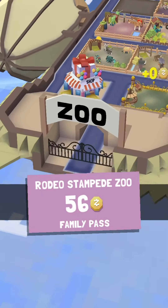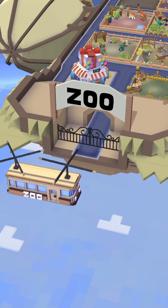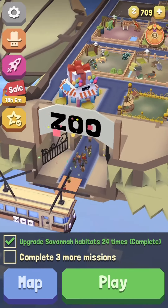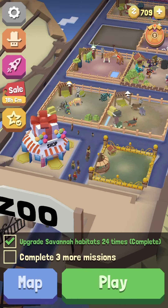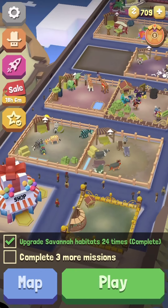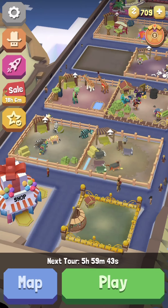So I can open for business and I collect a free 500 coins. Now I'm at 709. I was at 200 before and I got 500, so now I went up to 700. And then you'll see right here — next tour in 6 hours.